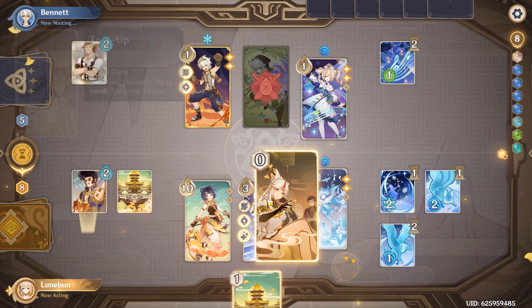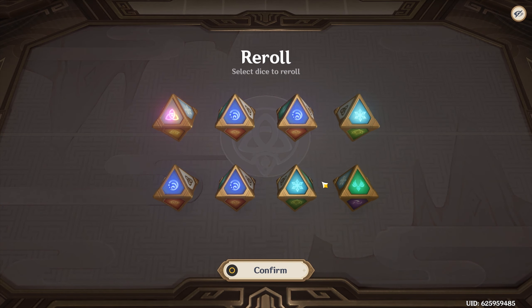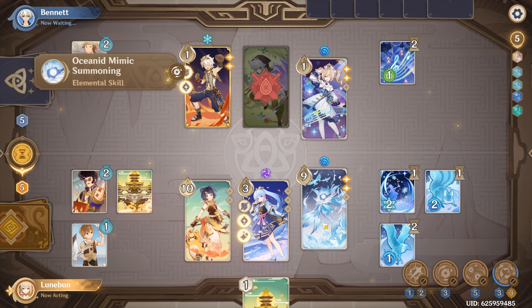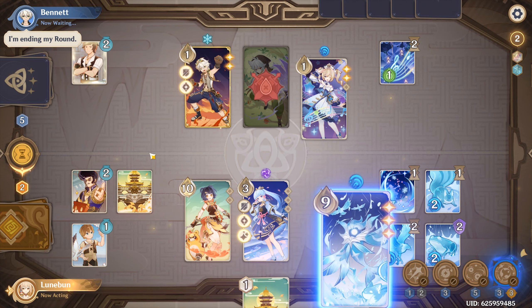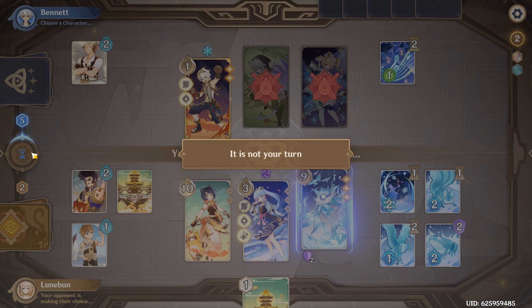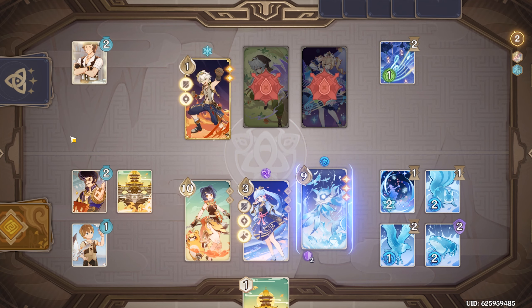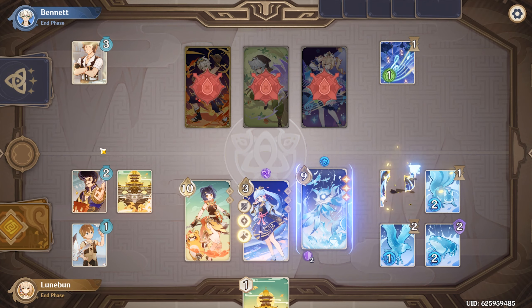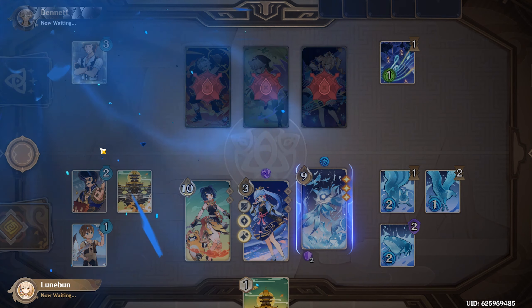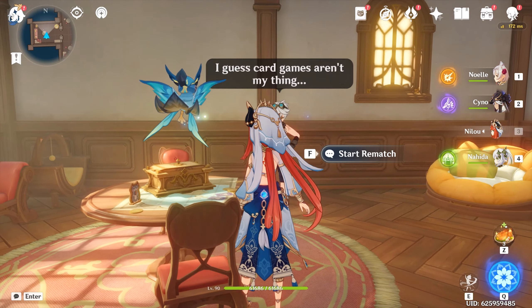I'll play that, and I'll reroll the Dendro, right? I still got another one. I can spend three — summon another one. I'm just going to attack once and then end my turn. Absolutely rekt, Bennett. Oh, come on. Don't be like that, Benny. We love you. You know what? Let's do Ganyu.